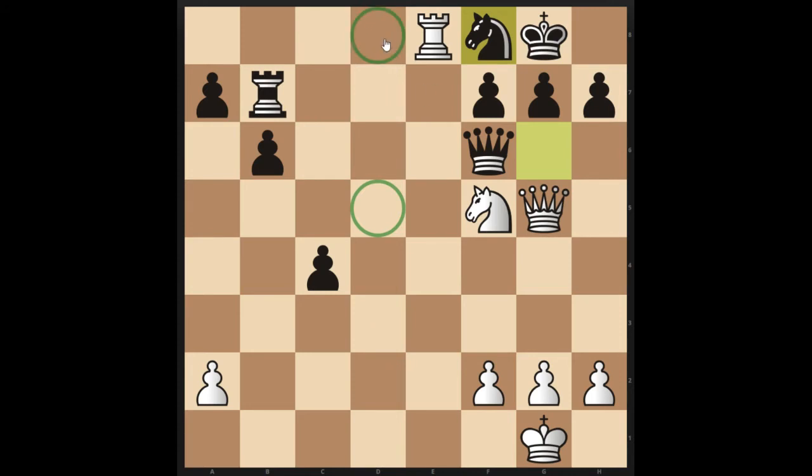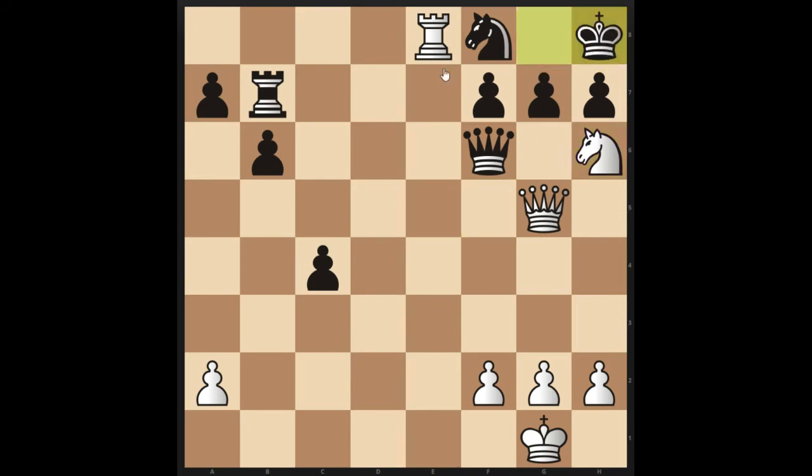If we could put our Queen here for checkmate that would be great, but right now the Queen is in the way, so what we have to do is deflect this Queen from defending this critical square. So we play Nh6. Now the King can't go to H8 because this is checkmate, and also at this point the Pawn can't take our Knight because we have this pin on the G file. So the only move to stop this check is to take the Knight with the Queen, and we have succeeded in removing the Queen's defense of D8.